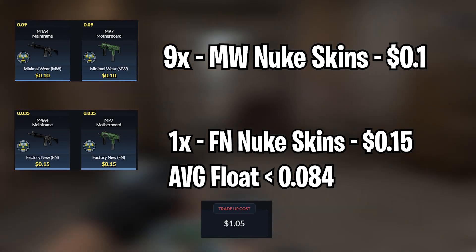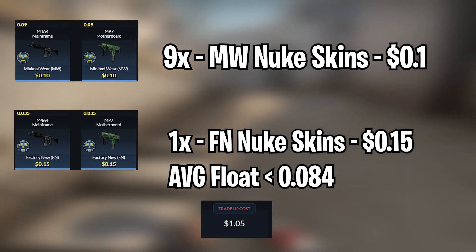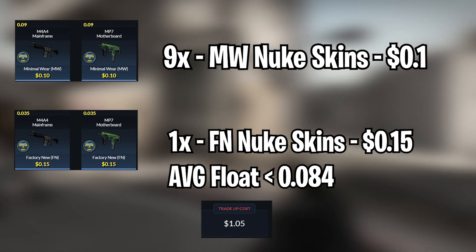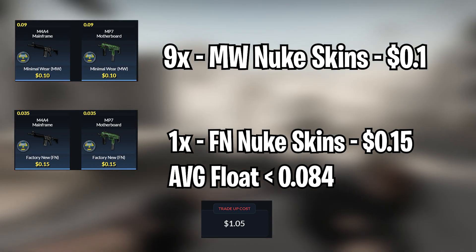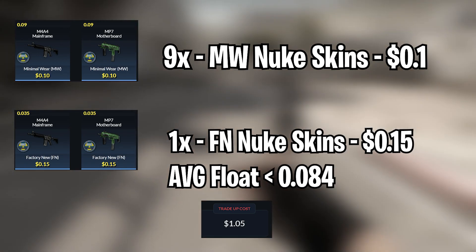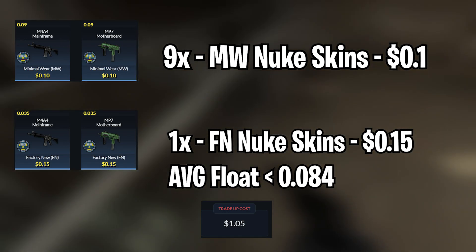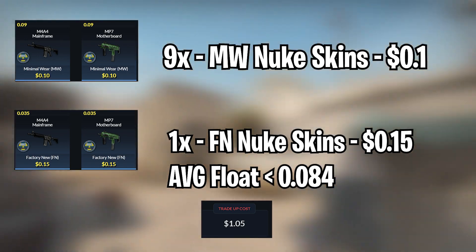For this trade-up, you can use both the M4A4 Mainframe and the MP7 Motherboard. For the minimal wear skins, you can get them for $0.10 each, and for the factory new Nuke skins, you can get them for $0.15 each. Keep in mind that the average float for this trade-up needs to be less than 0.084. I recommend using minimal wear Nuke skins with floats less than 0.09 and factory new skins with floats less than 0.35, so getting these skins should be very easy.